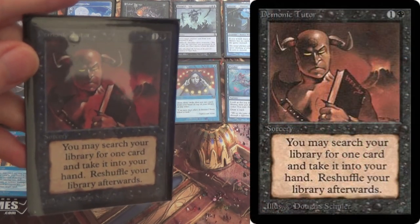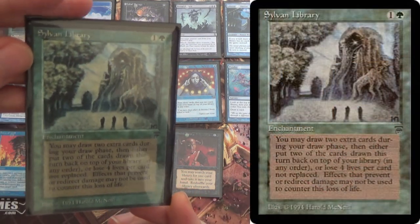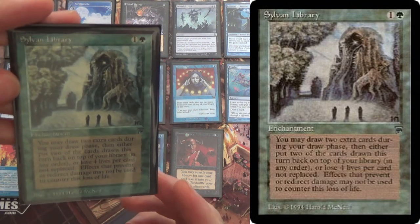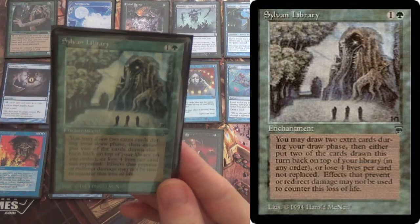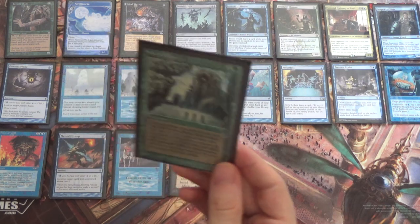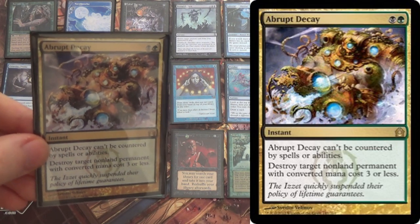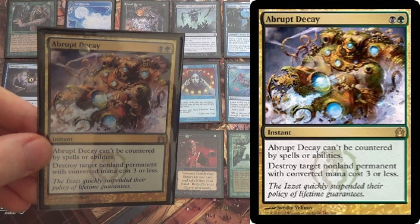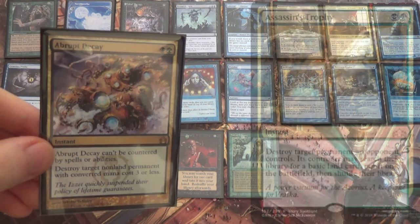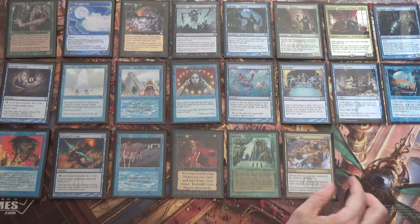We have Demonic Tutor — two mana, go get whatever you'd like. We have Sylvan Library: two mana, every upkeep you get to look at the top three cards. You can draw up to three cards, but for each one you draw over one, you pay four life; otherwise you just put them back in any order. So it's Mirri's Guile with an upside for one more mana. Against decks that aren't pressuring our life total, that's two mana, draw four cards and stack your deck from then on. And then we have one Abrupt Decay, just to deal with problem permanents. This could be Assassin's Trophy, which would deal with Leyline of the Void, but of course that can be countered. I don't see a lot of Leyline in the main board, so I'm going with Abrupt Decay, though feel free to disagree.